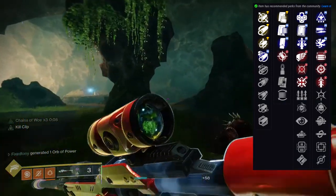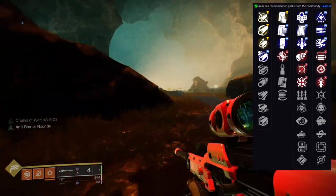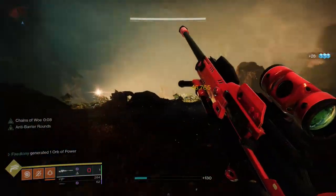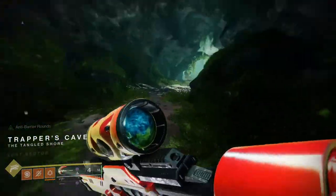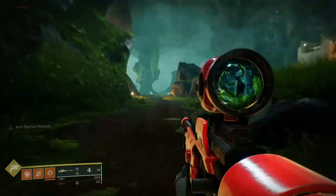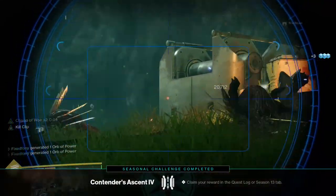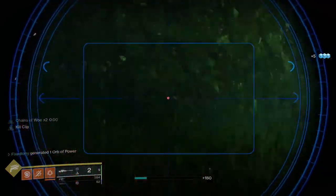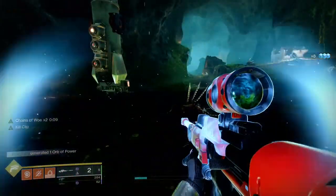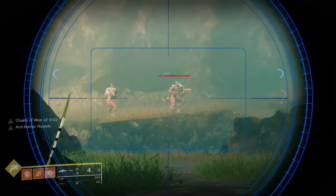I'm so excited to farm this. My Firmly Planted and Kill Clip roll is already really good. Let me know in the comments what you guys think. I like the Crucible weapons — they're a lot of fun. The Keening I really wish I liked more, but the Iron Banner sidearm and this season's sidearm are both really good and I wouldn't swap either for the Keening. It's not that the Keening is bad — it just has stronger competition in the energy slot. Are you excited to farm these? Let me know if you got any god rolls — I'd love to hear from you. See you guys later.